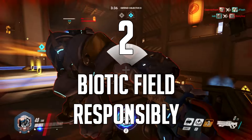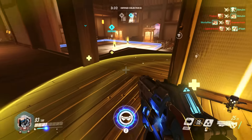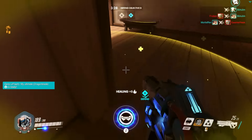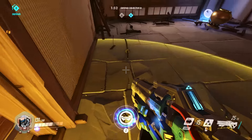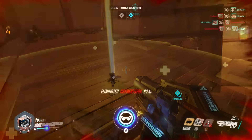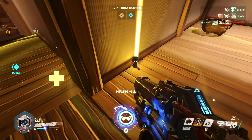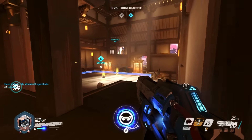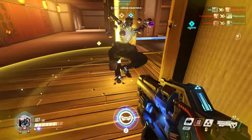Number 2. Place your biotic field in spots where it has maximum line of sight. Similar to Zenyatta's ult and Lucio's healing aura, biotic field only heals players that can see it. So be sure to place the field at the corners of walls or in doorways, or away from walls to get the most out of its area of effect. Unfortunately, the biotic field projects the visual aura in places where it won't affect your allies, so they might stand in the circle and waste time not getting healed before they realize they're out of its line of sight. Make it your job to place it in a spot where it will always heal them.